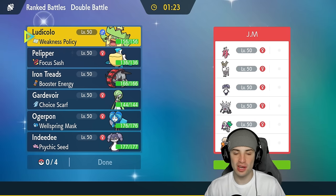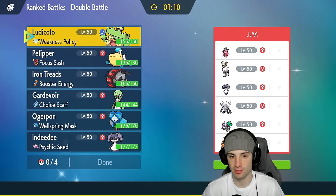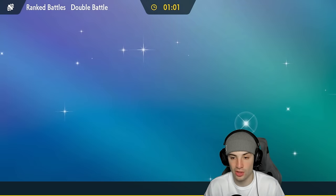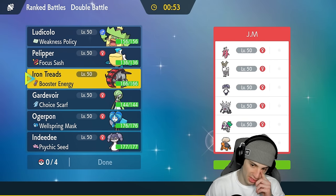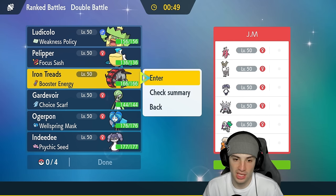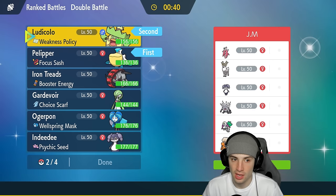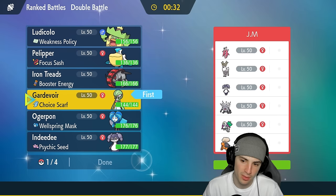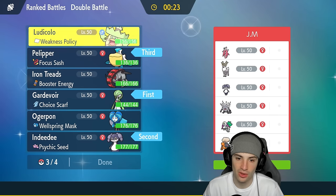Third and final match — we're going up against a Trick Room team. They've got Weirdear, Loranthus, Annihilape, Oranguru, Torkul, and Indeedee. We need to watch out for Oranguru because that combo can get really scary. It's going to be tough to counter Trick Room here. I might not want to lead Ludicolo and Pelipper. Instead, the Gardevoir and Indeedee Expanding Force combo might be our best friend with Psychic Tera, bringing Ludicolo and Pelipper as the back end.